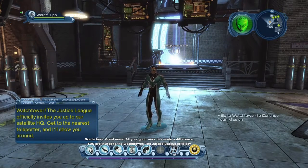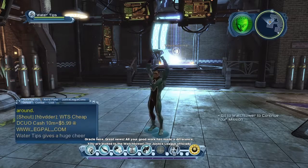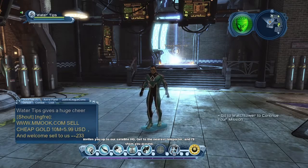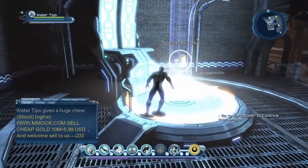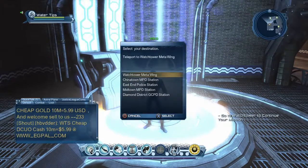Oracle here: great news - all your good work has made a difference. You are invited to the watchtower. The Justice League officially invites you up to our satellite HQ. Get to the nearest teleporter and I'll show you around. Go to your base by the mailboxes and take these stairs up to the portal teleport hub. Once you get in the middle you'll see a circle button - push circle and it'll bring up a smaller menu to teleport to your watchtower.